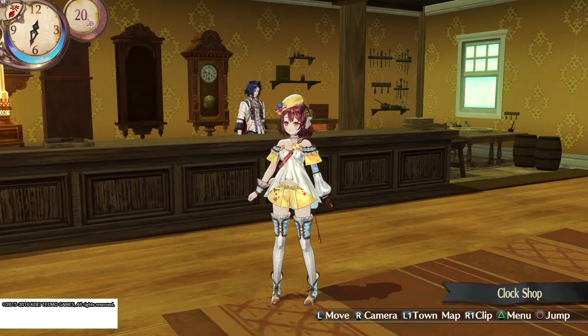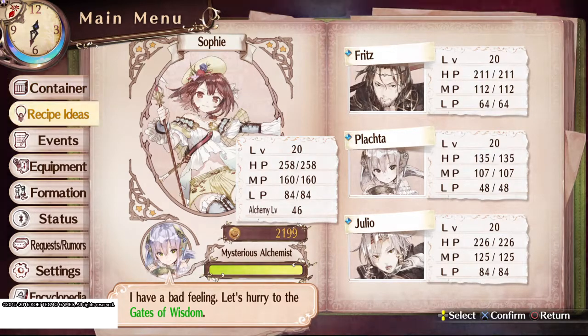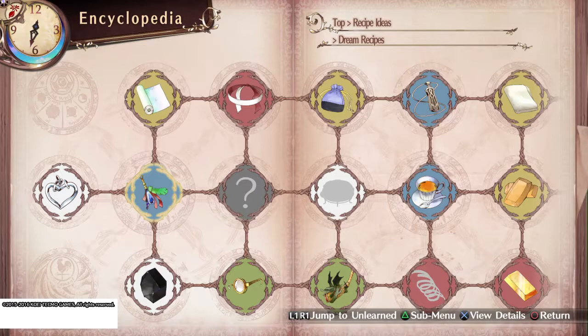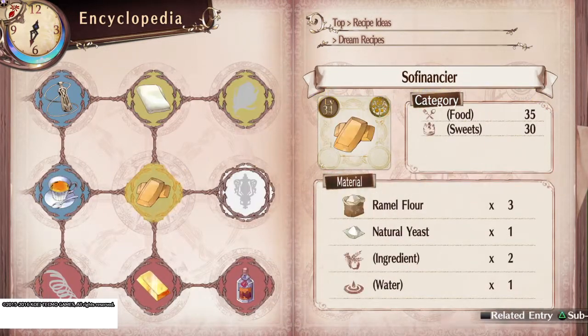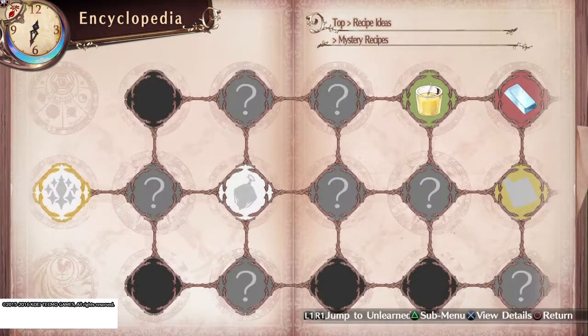Hey guys, welcome back. In this one I'm going to show you how to unlock Time Control Hourglass, and then we're gonna touch on another recipe that's a little bit more difficult to puzzle out. As you can see, I still haven't been able to encounter a night thunderstorm — that's right, we're in mystery recipes.